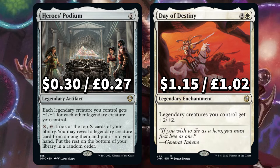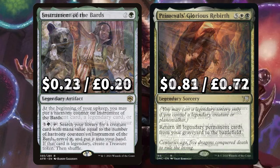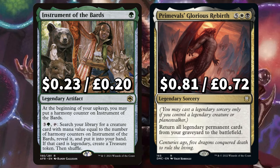You can also pay X and tap to look at the top X cards of your library; you may reveal a legendary creature card from among them and put it into your hand. And Day of Destiny to give legendary creatures you control plus two plus two. There's Search for Glory to search your library for a legendary card, revealing and putting it into your hand. And another tutor in Time of Need to search for a legendary creature card, putting it into your hand. We've got Instrument of the Bards — at the beginning of your upkeep you put a harmony counter on it; you can pay and tap to search your library for a creature card with mana value equal to the number of harmony counters on it, reveal it, put it into your hand, and if it's legendary you create a treasure token.